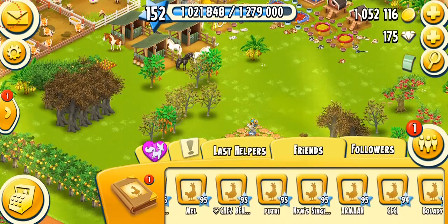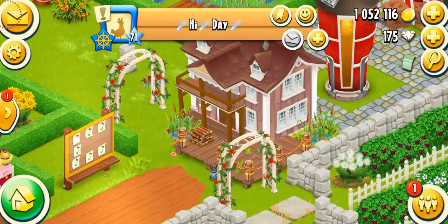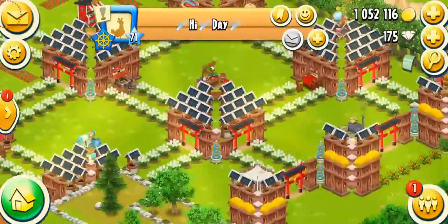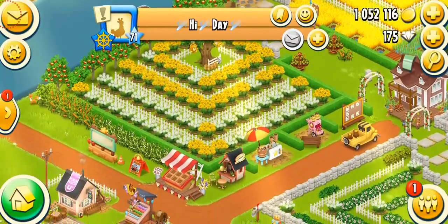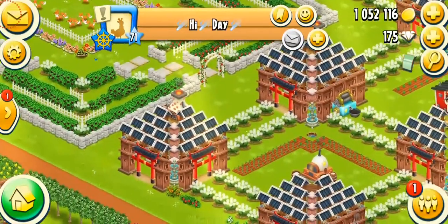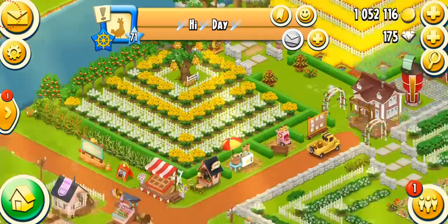I really like the decoration that person has, so I followed them. It's a level 71 farm called High Day — I'm not sure what that means, maybe it's like Haiti. We are on that farm and oh my gosh, you guys, this is what I was trying to show you. Look at the creativity of this farm! I know it's not a conventional cool farm but the actual creativity is really something.